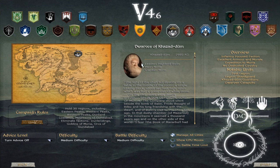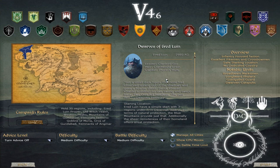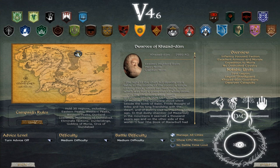We have the Dwarves of Khazad-dum, starting outside of Erebor. I believe this campaign is a bit scripted — you need to control their leader, High Lord Balin — the same Balin from the Hobbit movies — and journey to Moria. Your mission is to take back Moria from the Goblins. We have the Dwarves of Erebor, led by King Dain II Ironfoot, commander of King Thorin's army. Thorin died, so now the leader is King Dain II. Then we have the Dwarves of Ered Luin — Clan Lord Gor. So Erebor and Ered Luin have been divided into two factions, and Khazad-dum needs to reconquer Moria in a scripted campaign.